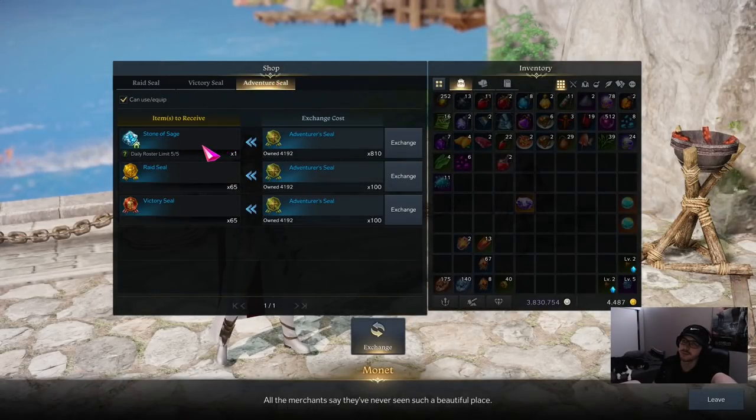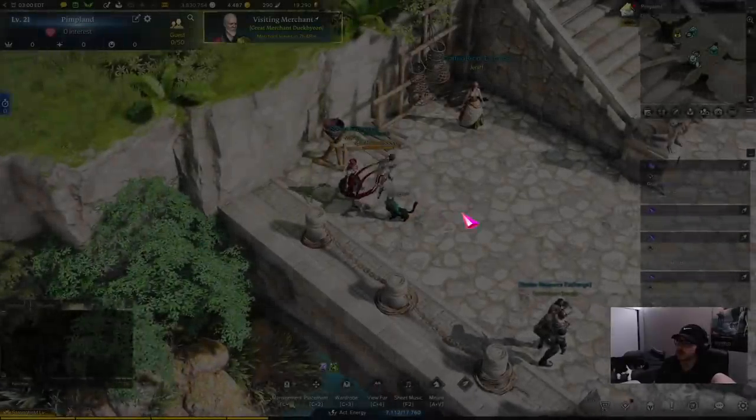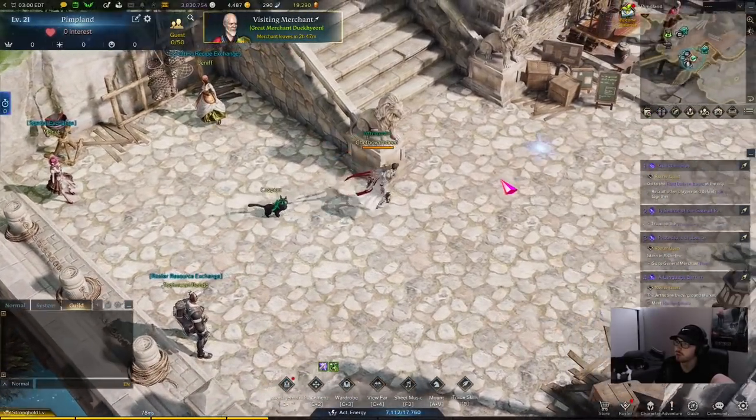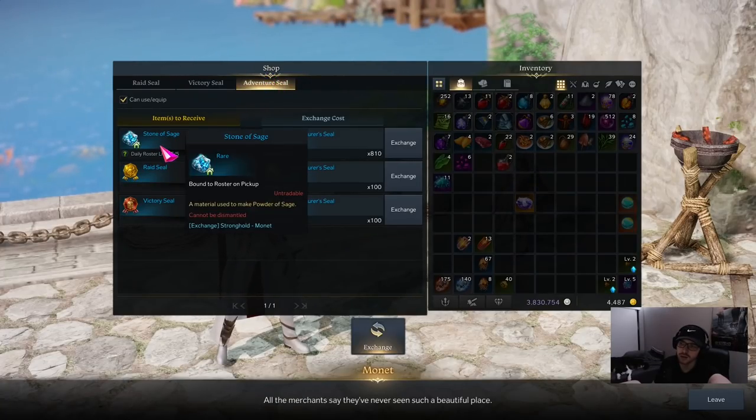You get a free easy 1500 gold every single day. The reason I recommend this is, what else are you going to do with these seals? You can also exchange other seals into the Adventure Seals you need to buy more Stones of Sage.